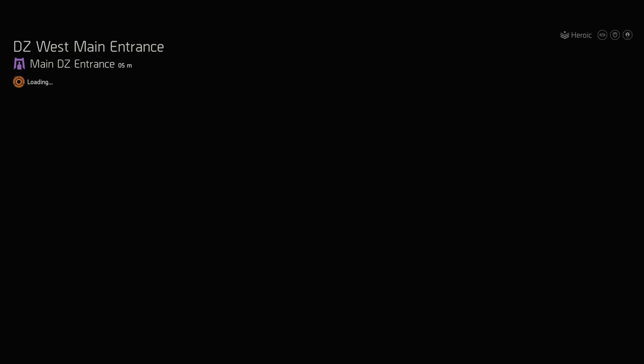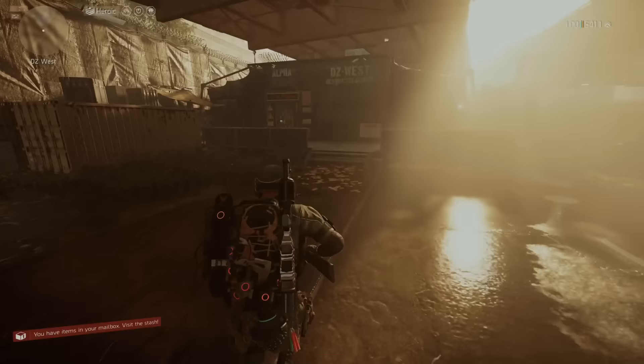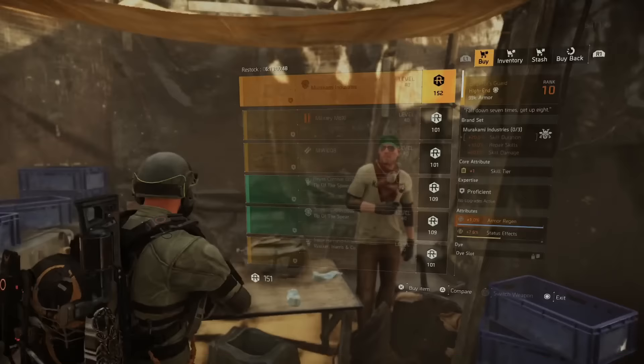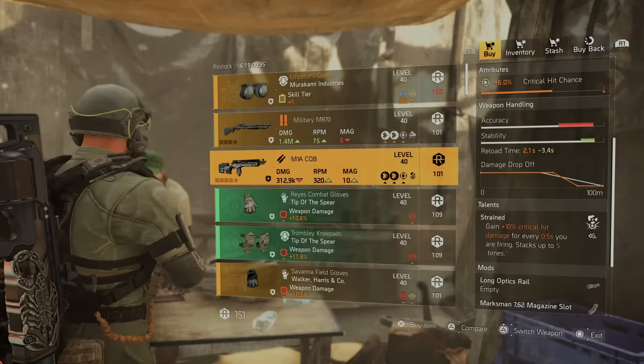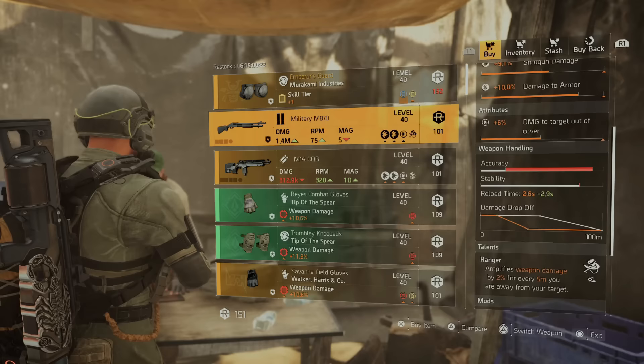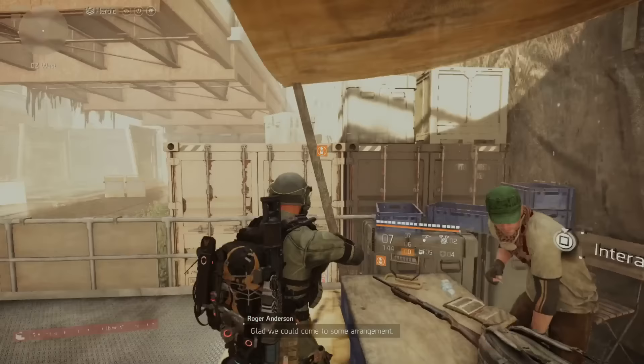We have one more — Dark Zone West main entrance vendor — and that's going to wrap this one up. Don't forget the Aaron Keener outfit is for sale this week — that's real world money, so just make sure you know what you're doing. At Dark Zone West they have the Emperor's Guard knee pads with skill tier, armor regen, and status effects — if you guys have been looking for this, happy farming. I also saw a shotgun with the rolls you always want, though the rolls are really low so you'll spend a lot of resources maxing it out.